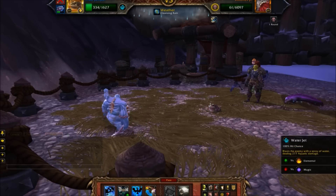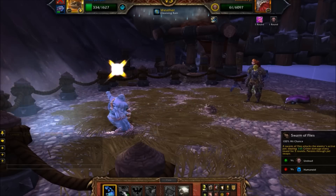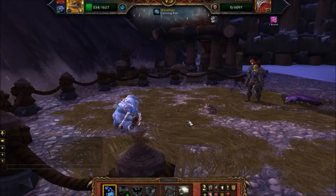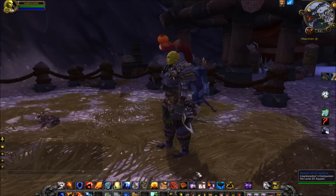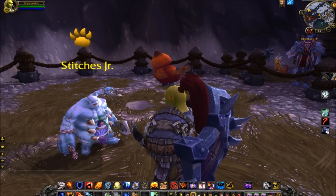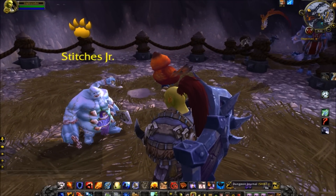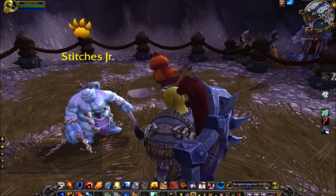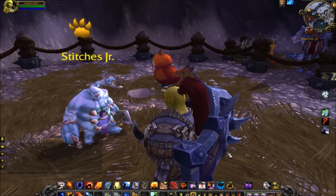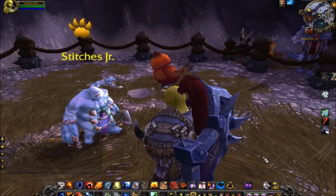That undead turn — you need to make sure that you can last through this. It doesn't really matter what you do as long as you live and he dies. And you're good! That was the Stitches Jr. fight with my little friend Pepe. If you found this video helpful, please take a minute to thumb up, and you might want to subscribe because there are plenty more Menagerie videos where this came from. I will see you next time.